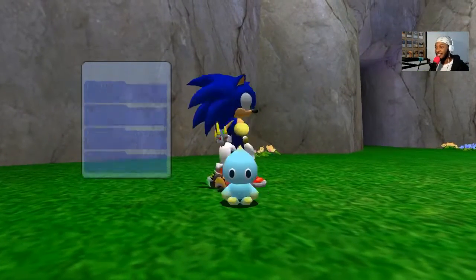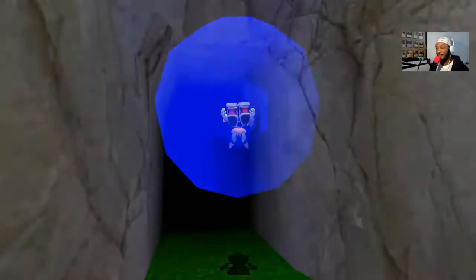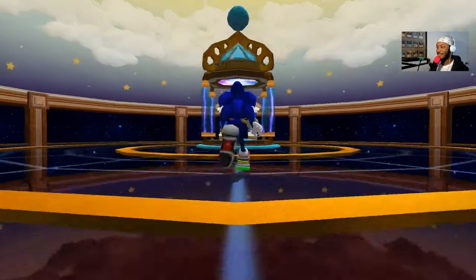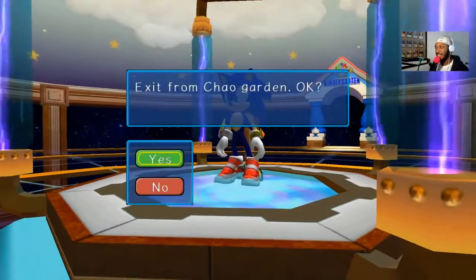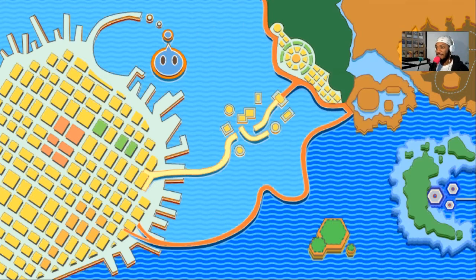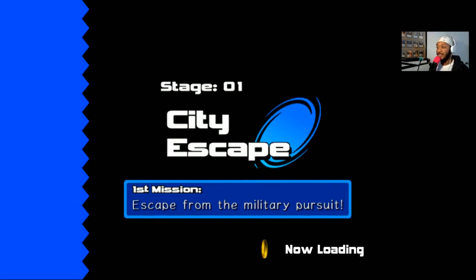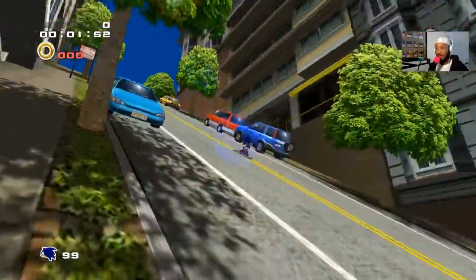He also can't swim yet, so he just struggles in the water — but it doesn't hurt him. We need to get him some food and come up with a name. To feed Chao, you need to play through levels. If you remember Sonic Adventure 2, when you defeat enemies you can get either animals or Chaos Drives — these colored bars. You can give those to the Chao and they'll take attributes from the animals or stats from the drives.